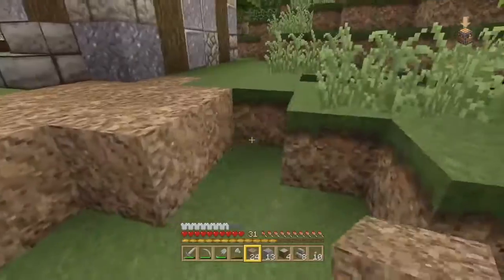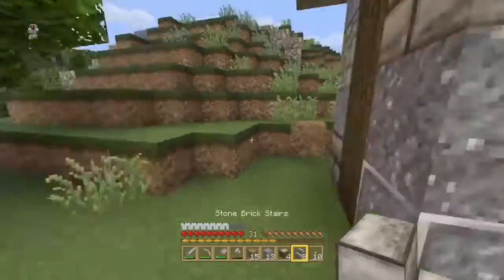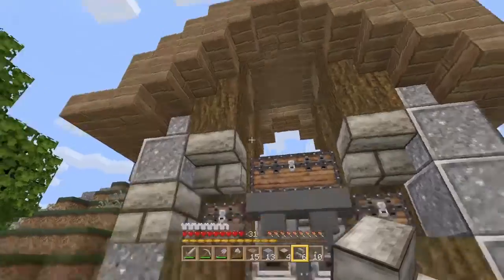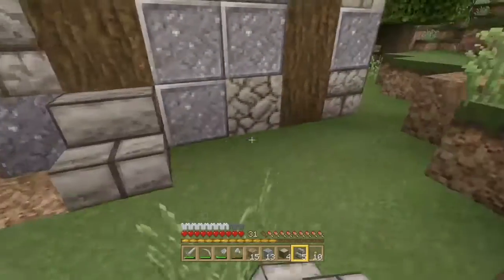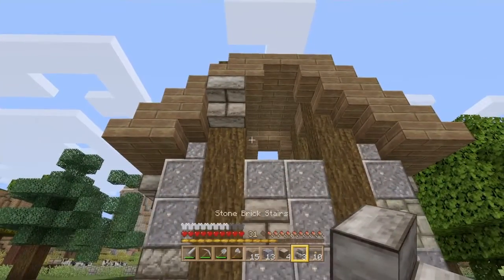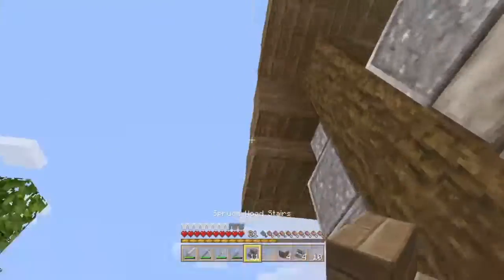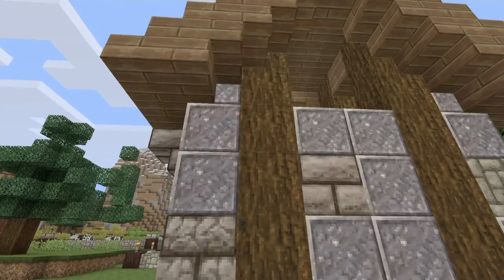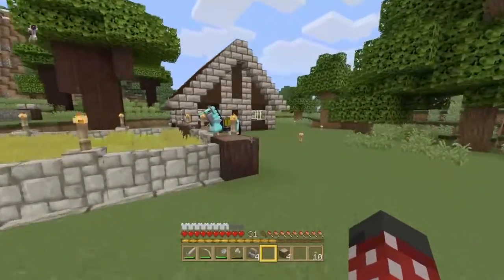Let's fill this in a little bit so it's not so close to the edge of the dirt. Put the stairs on this side as well, maybe some fences right there. I think I like how it is. I think this is good enough — this is our automatic furnace.